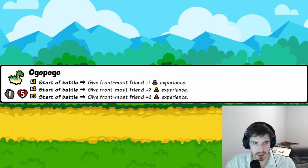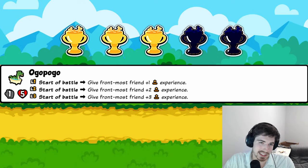Ogopogo: it's like the Pug that gives the friend ahead plus one experience, except it doesn't have to be directly behind — it defaults to the front-most friend. In the right build with good synergy it could be really good. Three trophies; won't be super strong but can help in the right setup.